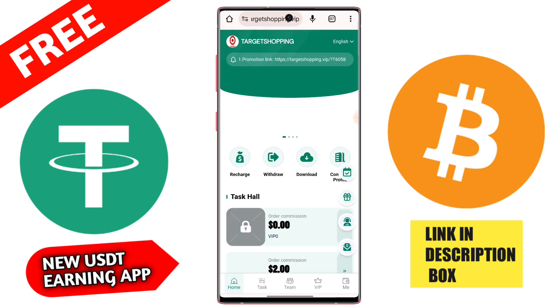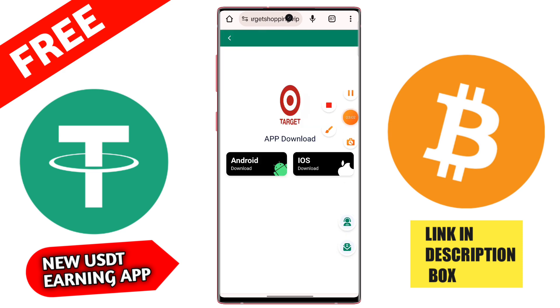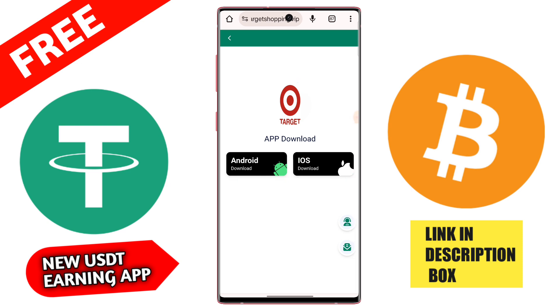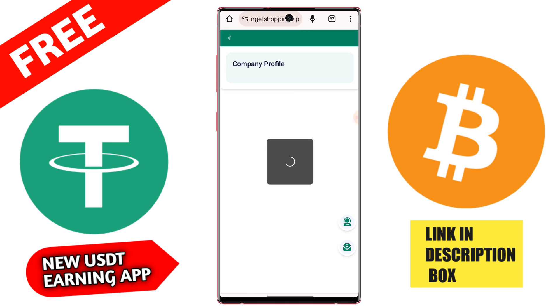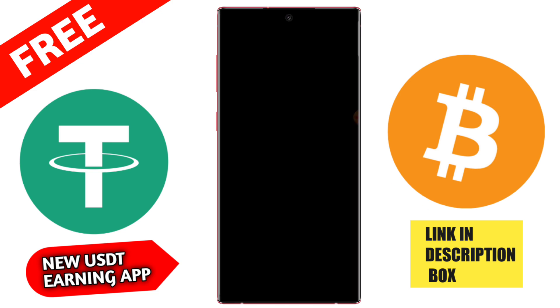Click on Mission and complete 2 daily tasks. Click to go to Finish, and after one task is completed you earn 1.5 USD from this application. You can check the Completed section — the total orders will be successfully completed.